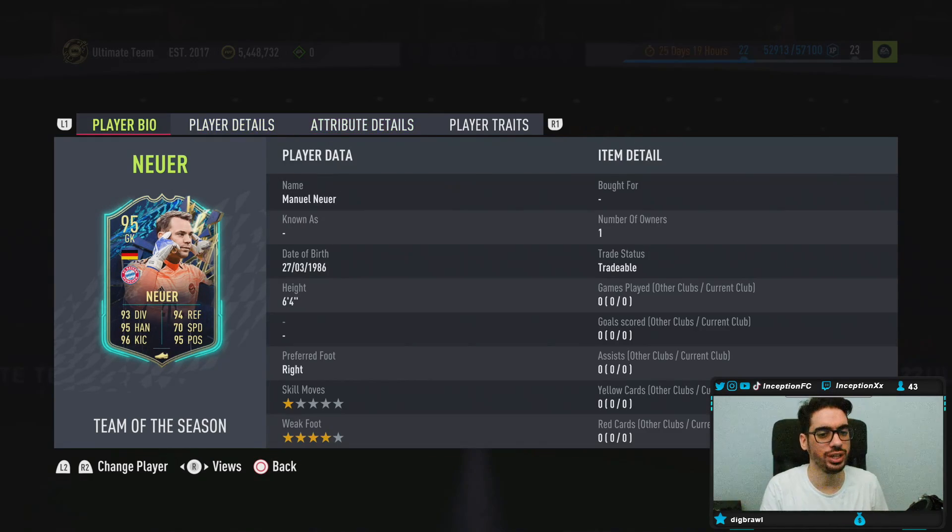We're taking a look at a card who is 6'4", right-footed, 1-star skills with a 4-star weak foot.